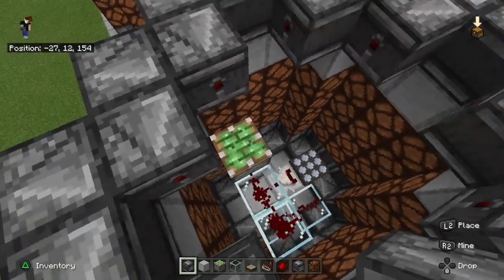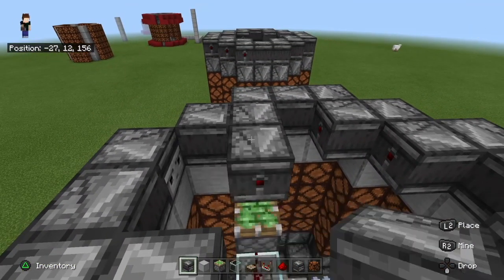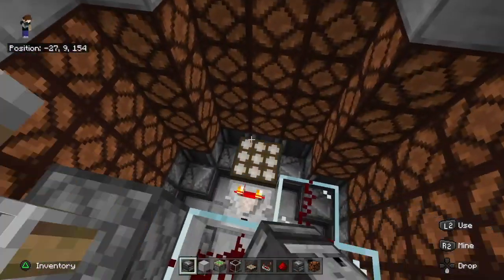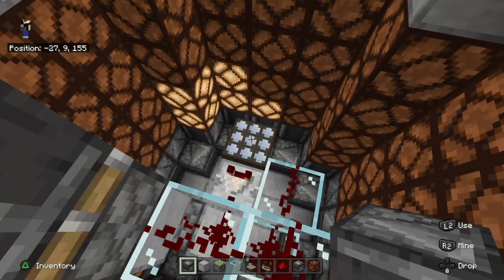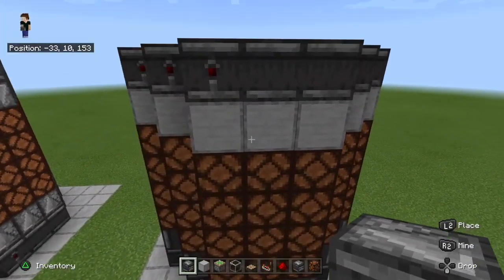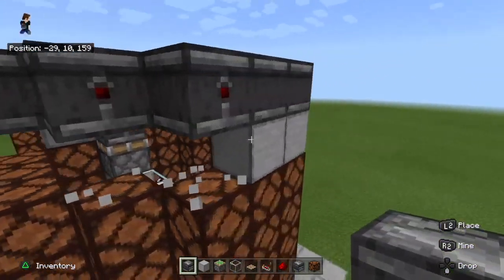Next up is the switch on the top. We will take out this observer again and replace it for this one, then place one other observer facing into the previous one. Turn the whole system on and off and you will see the redstone signal will not be given into the observers again. Now go ahead and take out all the building blocks.